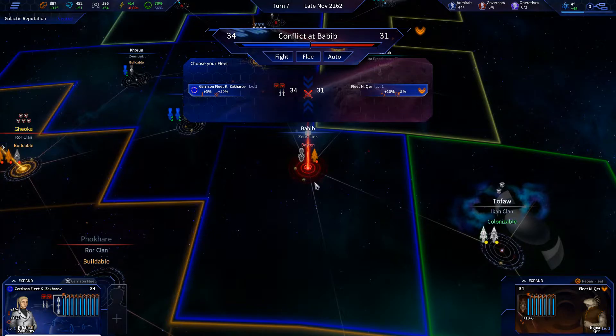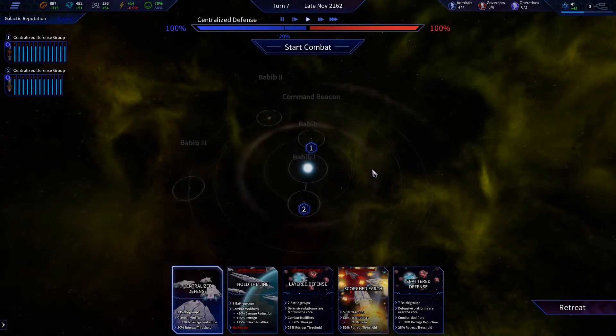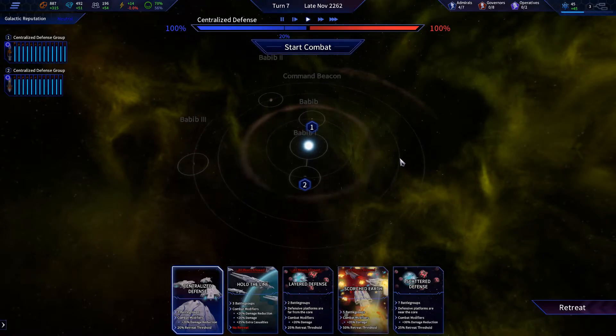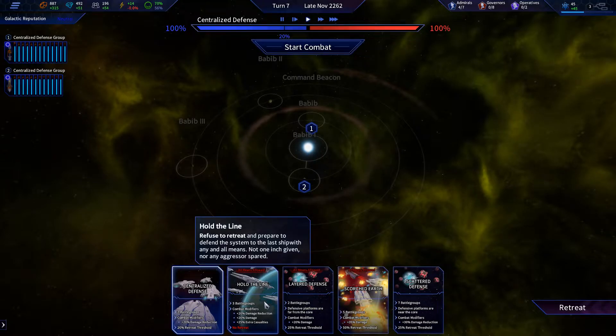We have our garrison fleet here — I wasn't expecting them to come over here, I'm really surprised. I'm actually gonna fight them, this is just a garrison fleet though. Should we hold the line, no retreat?